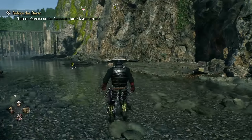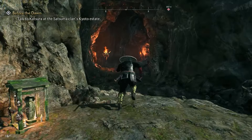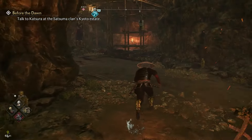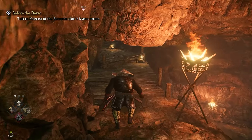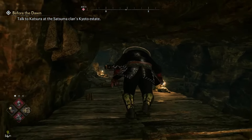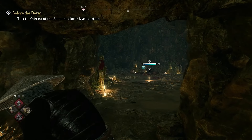Once you get close to where this mark is, you should see a cave right here and you're going to follow along through into the cave. Once you make your way through the cave you should see a whole bunch of hanging bodies and you're going to grapple up. You can then proceed through the pallets and go through the cave to where you'll find the secret boss waiting right over here.